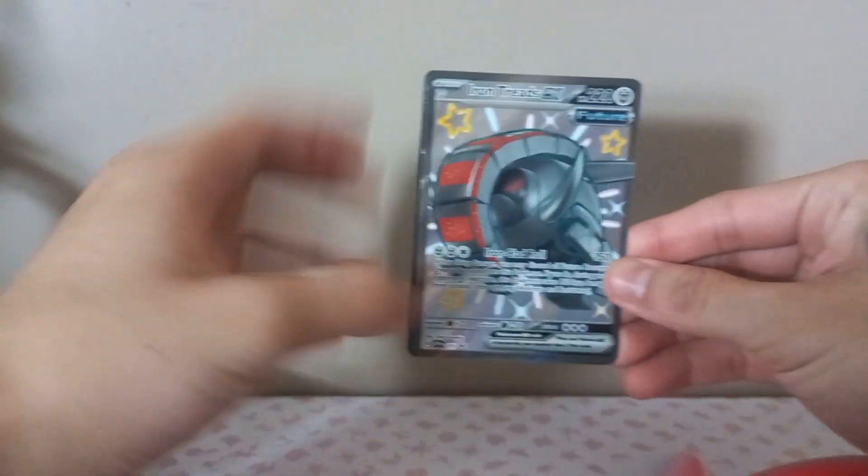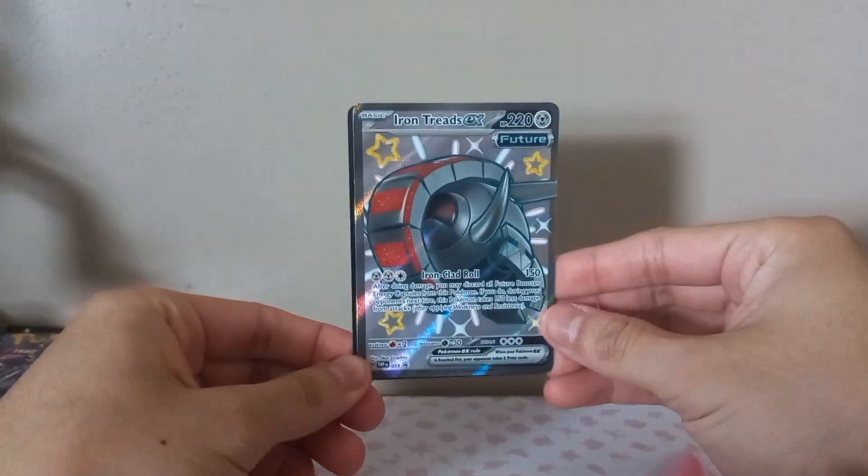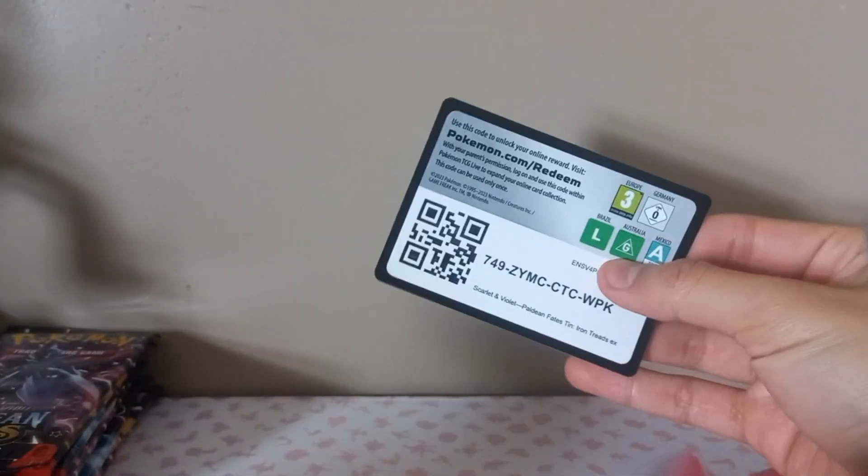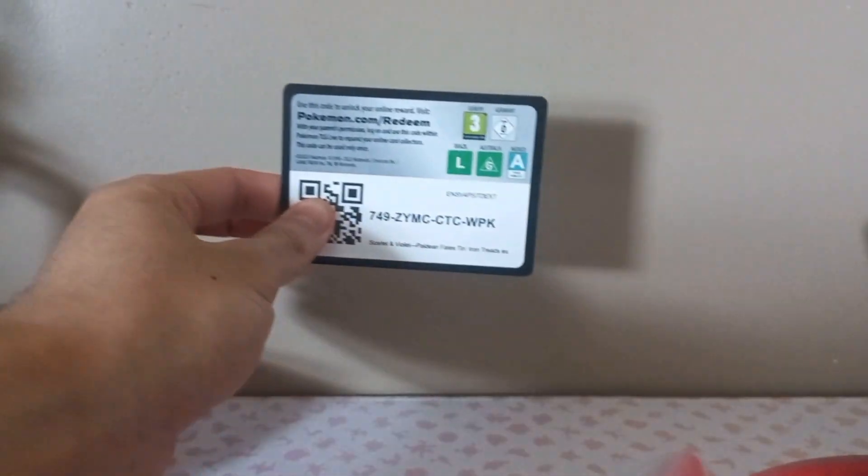The next one we have is the Iron Threads one. Here he is, he's chilling. Code card - it's got a little sleeve. And another five extra packs.